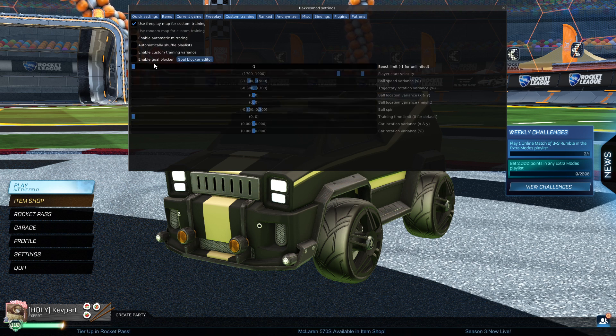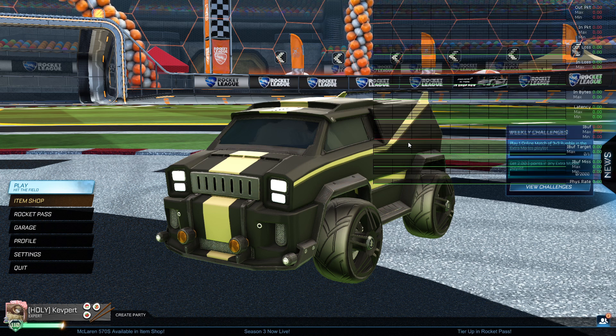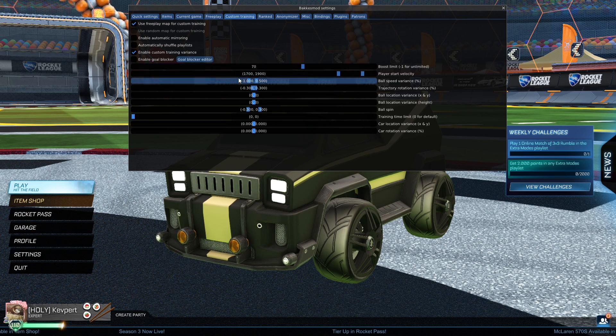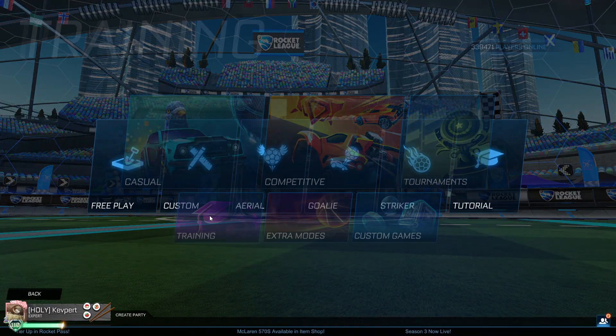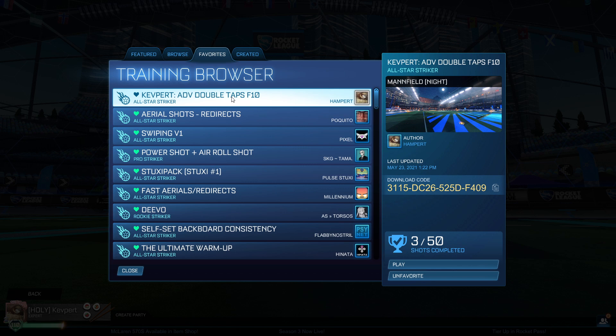We're going to be using variants today, so I'm going to check mark that. I'm going to hit F10 seven times since it opens network graphs, and then open F2 and I should see that my settings have all set up with the boost limit at 70 and high player start velocity range. Then let's open up training, custom training. You're going to take that code on the right and enter it into browse, then enter code.